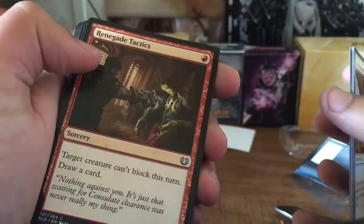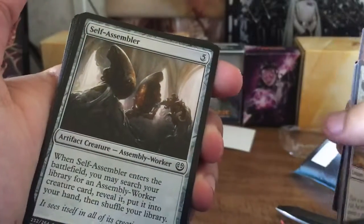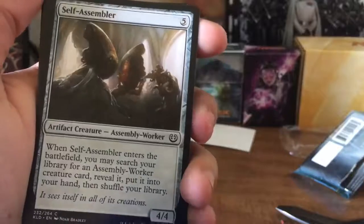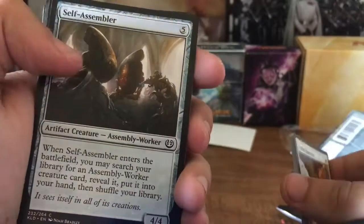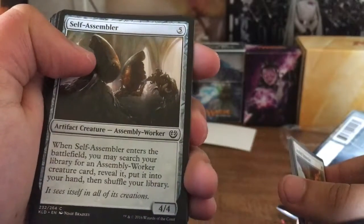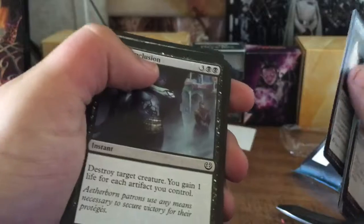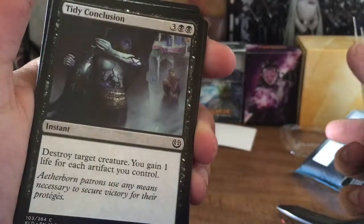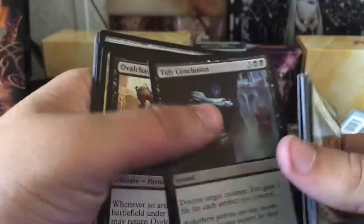Renegade Tactics: target creature can't block this turn, draw a card. Self-Assembler: when Self-Assembler enters the battlefield, you may search your library for an Assembly Worker, reveal that card, put it into your hand, then shuffle your library. It's a 4/4 for 5. Destroy target creature — you gain one life for each artifact you control. That can definitely go in my artifact deck.